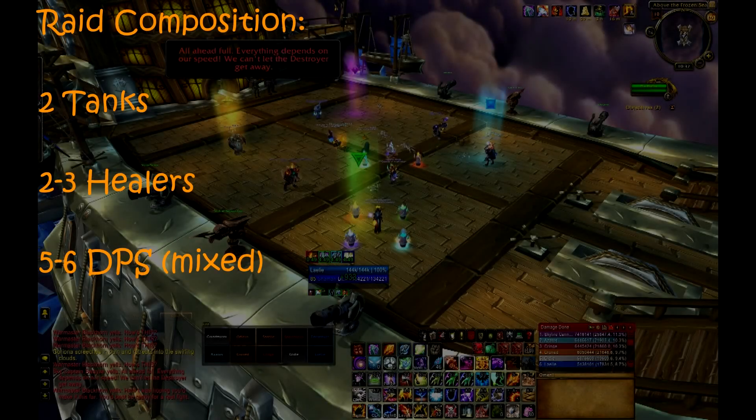Your raid will need 2 tanks, 2-3 healers, and 5-6 DPS. You will need 2 tanks to handle the different adds that spawn plus the abilities used by Blackhorn. If your DPS is strong, your raid may consider using 3 healers to combat the damage dealt on this fight. Otherwise, your raid might need 6 DPS in order to handle the adds in Phase 1.